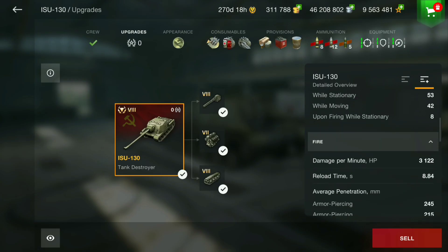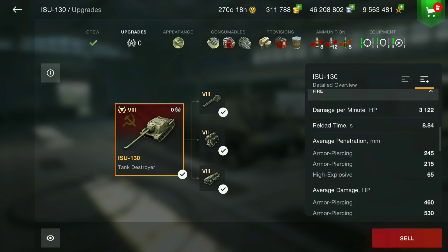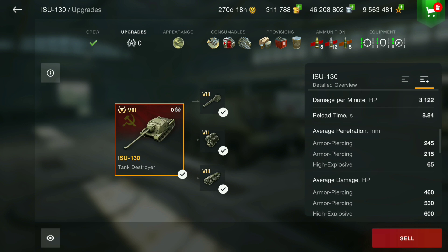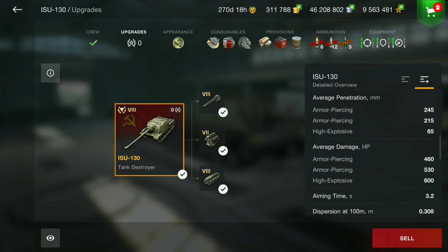The ISU-130 has a special ammo mechanic where the normal AP does less damage but has more penetration, while the premium AP has less pen but does much more damage. The DPM with standard AP is 3,122, but start using the premium AP and that pushes the DPM up to around 4,000. It's crazy.